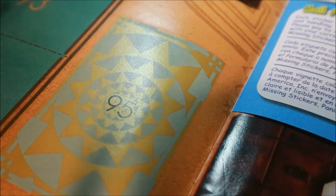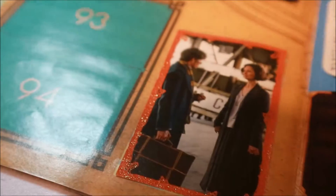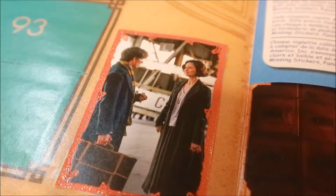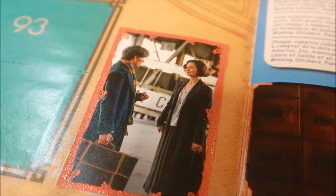Here we have sticker number 95 - I think that's Newt and Anna. We're gonna have something really pretty once again. Here is number 95 on page 16. Newt's case - 'More Than Meets the Eye' is what the top of the page says.